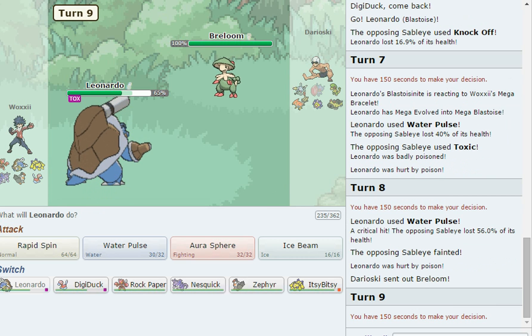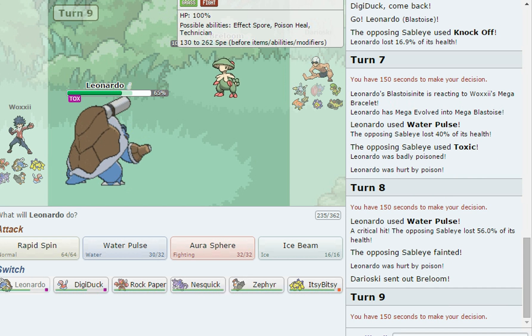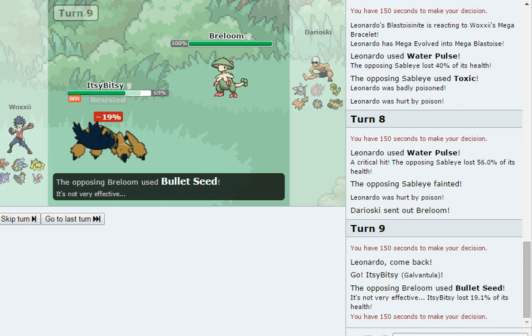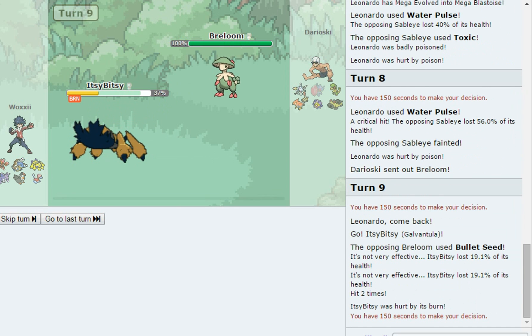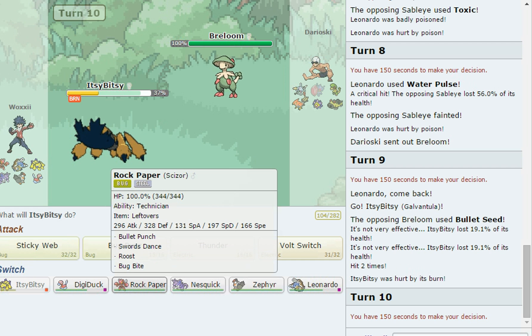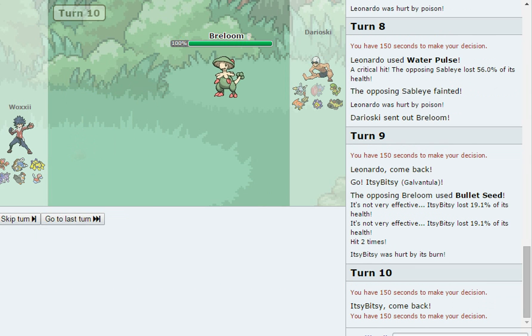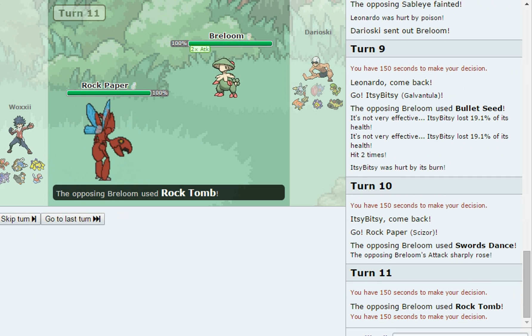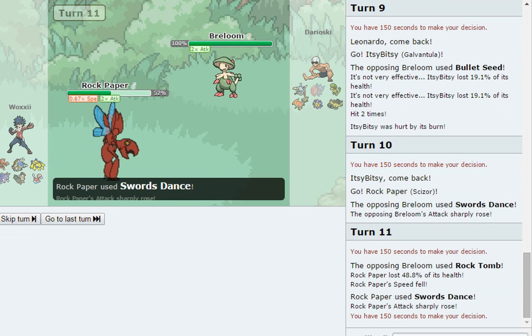We're going to see Breloom with a balloon now. He might Protect predicting a switch — this could be a good opportunity to finally get Sticky Webs up, but we didn't get them up yet. He's going to Bullet Seed and Mach Punch — that's bad. I'll switch to Scizor since Mach Punch is so obvious. Okay, Swords Dance as well, so this is a Technician Scizor set.